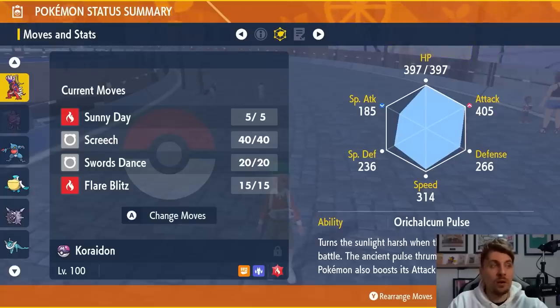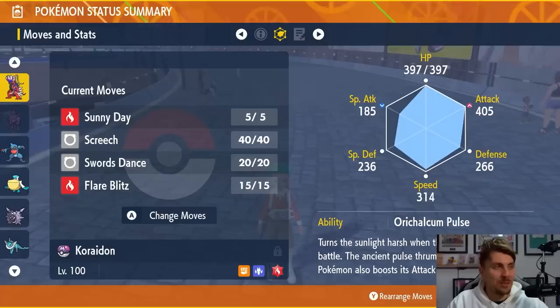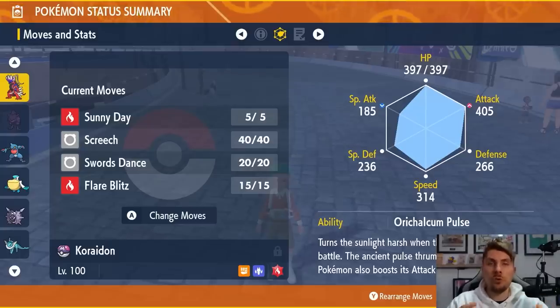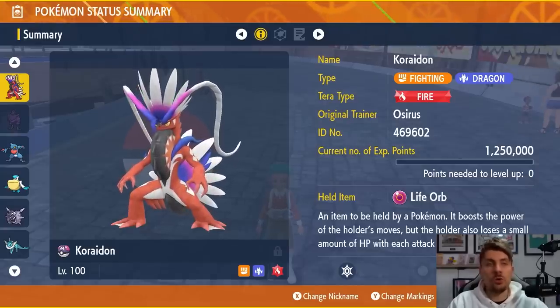The moveset for Coriodon is Sunny Day, Screech, Swords Dance, and Flare Blitz, with an EV spread of 252 HP and 252 Attack, with the Protosynthesis ability. The idea is if we see Rain Dance on Samurott, you set Sunny Day up turn one, then use Screech three times and Swords Dance three times, then hit it for super effective damage with Flare Blitz boosted by the Sun. Sunny Day is there just to overwrite Rain Dance. It's a very solid build and should do a good job against it.